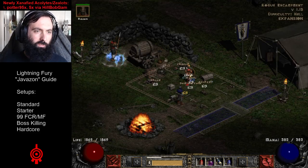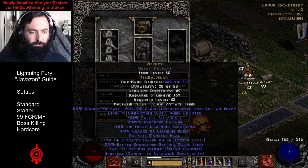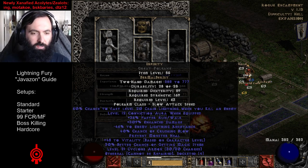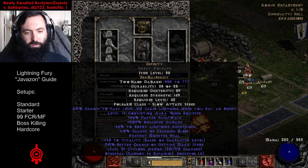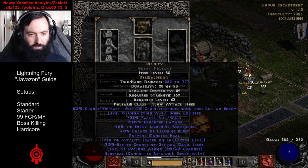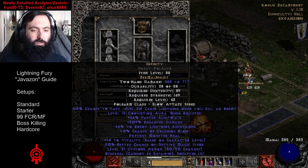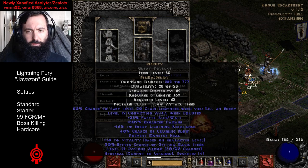In the endgame, Infinity is definitely best in slot. It's going to reduce monster resistances to our lightning damage by 85, and it can also break immunities, which allows us to do damage to them with our lightning damage. Lightning is the easiest immunity to break in the game, which means lightning characters benefit from the conviction aura on the mercenary and from Infinity even more so than a lot of other character types.